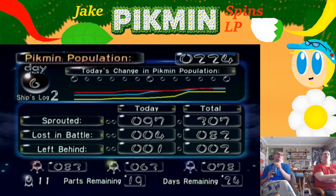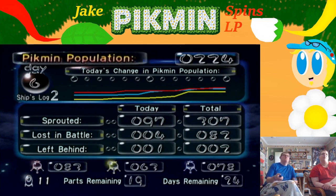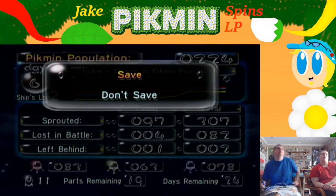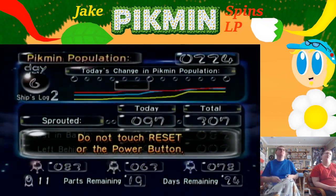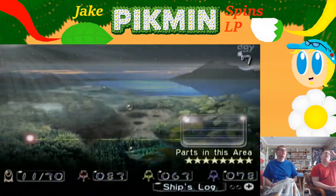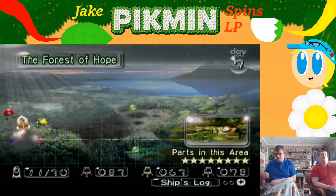You lost five total on this day. At the same time though, we had 60 red, 20 yellow, and like 40 blue. Thankfully we did get our yellow numbers back up, so that's not bad. And once we go into the Impact Site, you'll be skyrocketing those numbers if you can manage to get everything. That's also why I want to go there in the next one. So I think we're done.